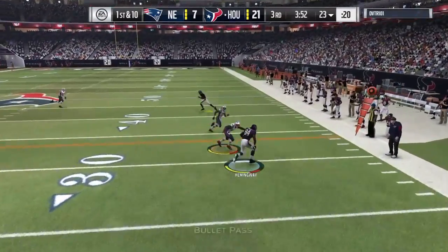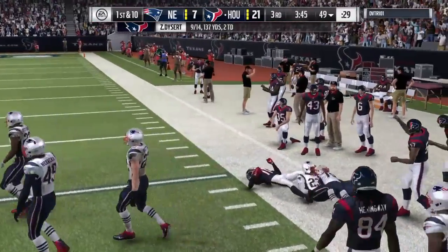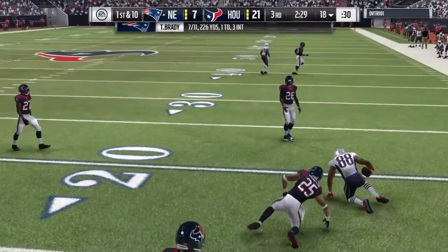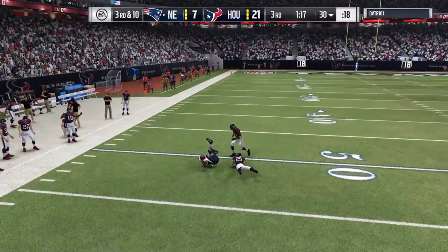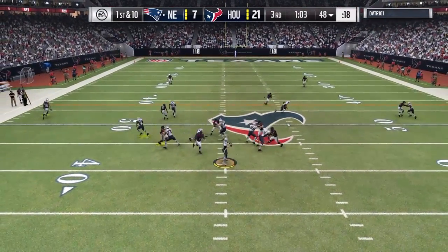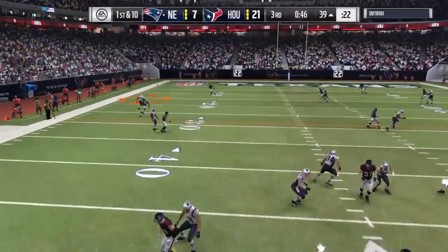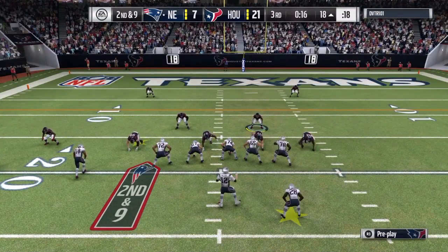Third quarter, we get the ball to receive. There are some fumbles — DeAndre Hopkins picks it up and goes near the 50. We punt it and he finds Demarius Thomas again for a pretty big gain. He goes deep to his running back Jonathan Stewart, who catches it like nothing for a first down. Very next play, another easy first down for Jonathan Stewart. Then he throws to Demarius Thomas again, who comes down with the ball — he keeps throwing jump balls and his players keep catching them.